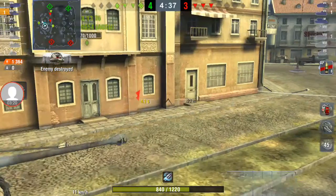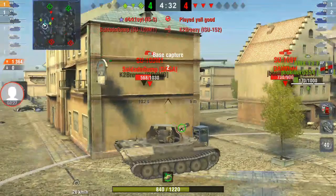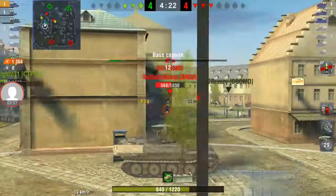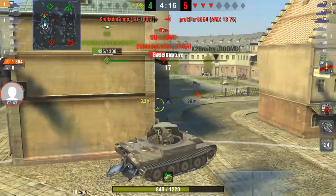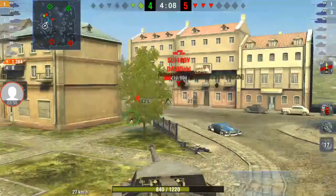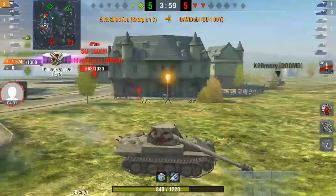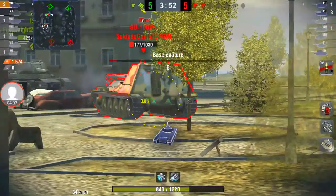Now we have two guys to my left. I'm going to come around. Regardless, there's three on two — I have to soften that ISU at least one time. I notice the other ISU on here. I'm going to do a flyby — a flyby is where you put your gun to the right, take a shot, and keep moving. Now come around.